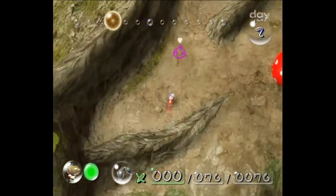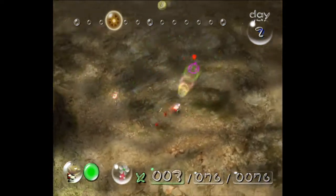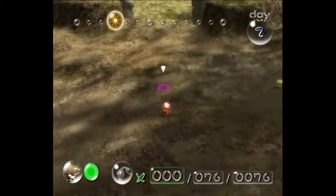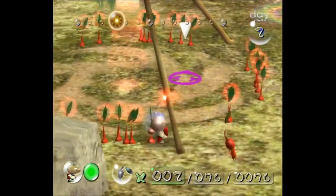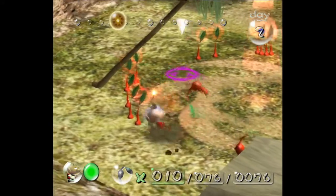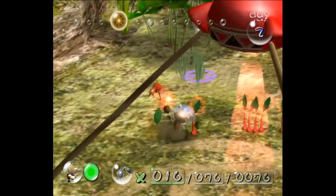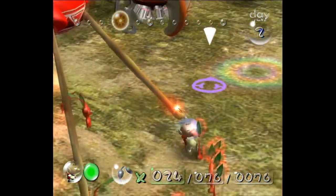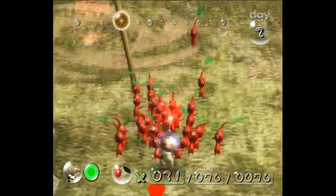Now just put everyone on that, and grab the people that we threw here earlier — we're going to use them to break down the bridge. We only have 76, but that's fine. You really only need around 73 reds going into Forest Navel. Having 76 is okay, and if any die, there's some backup enemies we can use to grow reds near the end of the day. Now that we have everyone, we're going to walk over to the gate — it should be just about done when we get there.